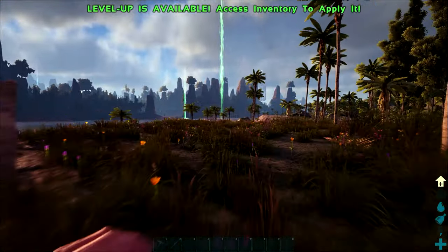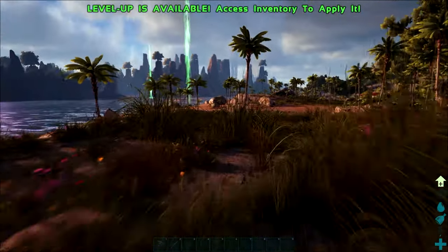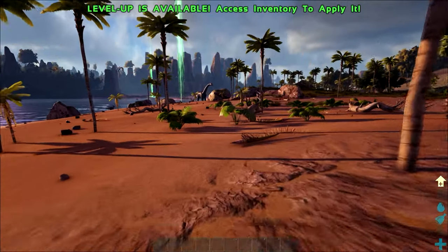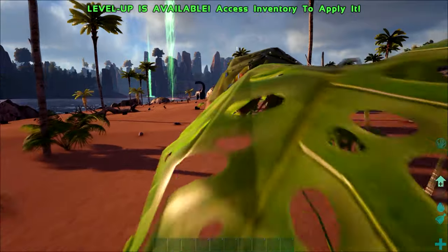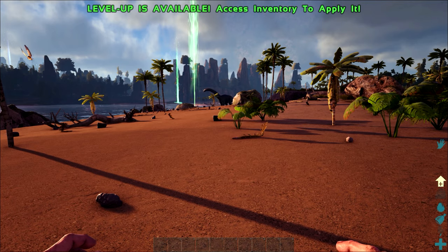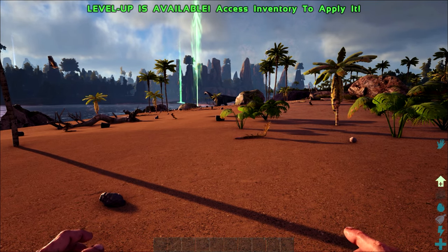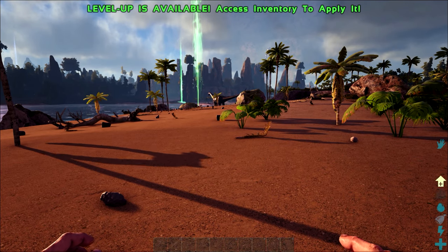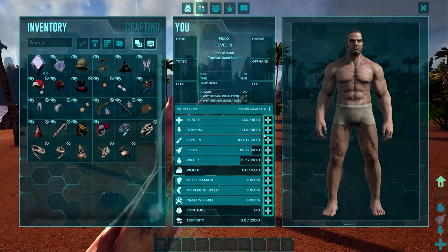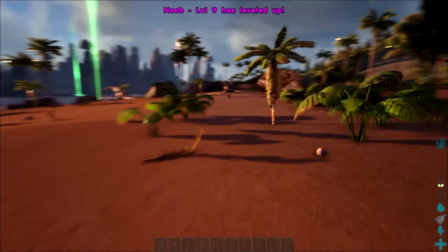Next down we have stamina, a representation of how much energy you have. Actions such as running, jumping, swimming, harvesting resources, and attacking will all drain your stamina. Actions that consume stamina will also make you drain food and water levels more rapidly. The temperature also affects the speed of your food and water — when cold your food drops faster and when hot your water drops faster. So whether you're playing PvE or PvP, stamina is certainly not a wasted attribute point.